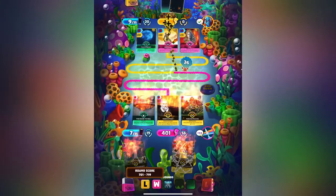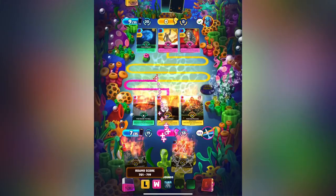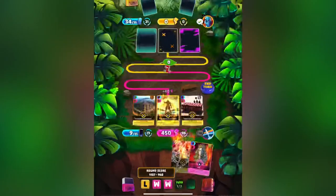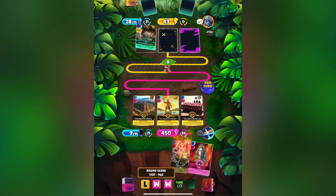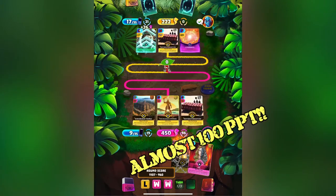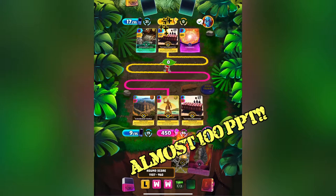We're going to speed this round up and head over to round four. This next round is pretty devastating. You have Colossus, Testudo, and almost 100 extra power per turn.